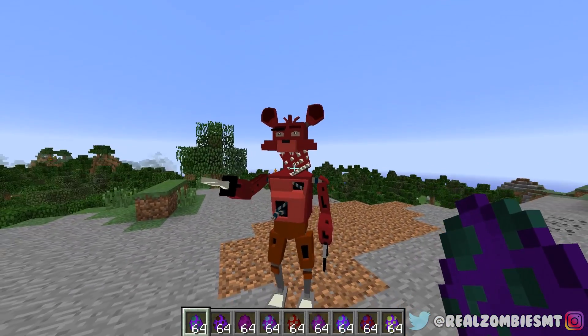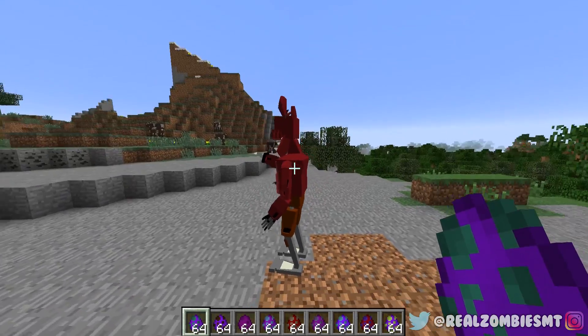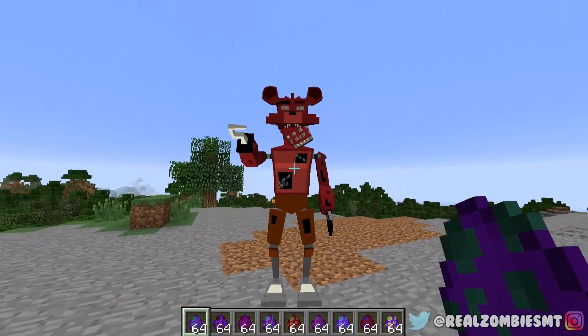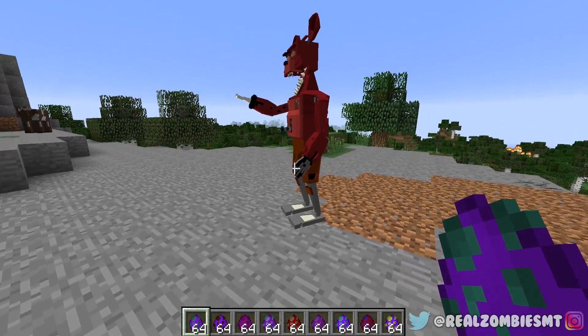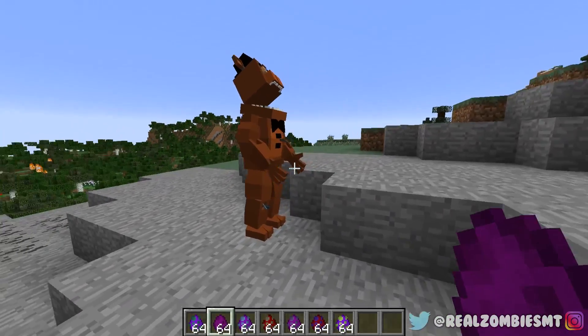Look at his jaw — I am scared of Foxy right now. He looks really cool, but when you hit him he turns white for some reason. I'm gonna be honest, Foxy is just a really scary animatronic, so this mod makes it even scarier.